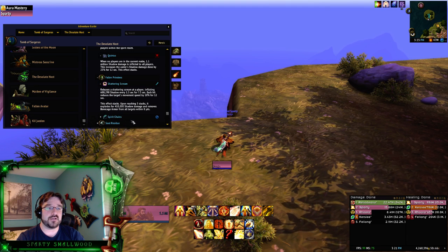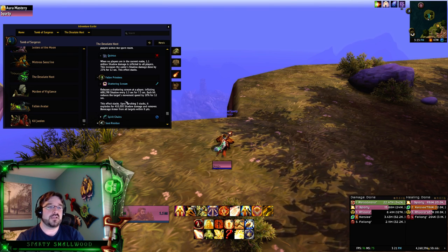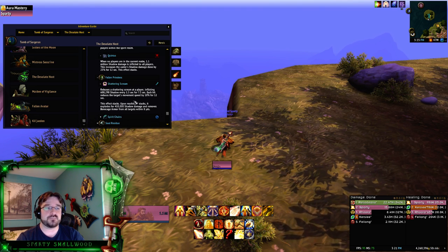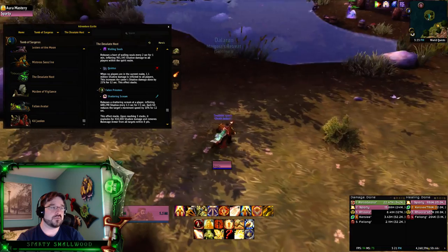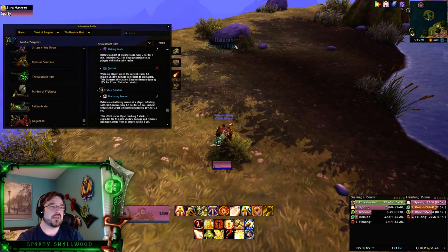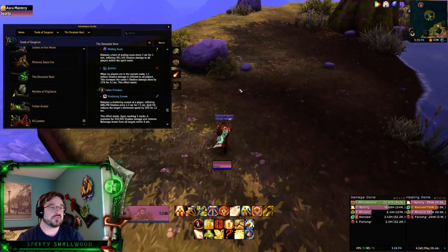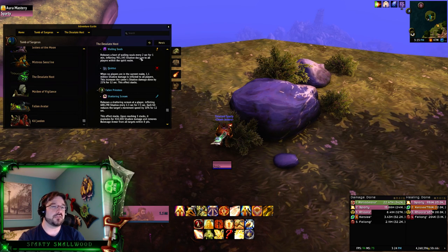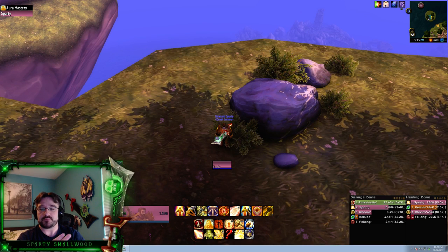Shattering Scream comes from the Priestess, who casts it on a player — inflicting the Scream every 1-5 seconds. Each hit reduces the target's movement speed by 10% for 12 seconds and the effect stacks. Upon reaching 5 stacks it explodes and removes Bonecage Armor from all nearby targets. So you run to where the shielded enemy is, stand there, get 5 stacks, explode, destroy the Bonecage, and then your team can kill those adds. If you don't do it, you'll be overwhelmed by too many adds.